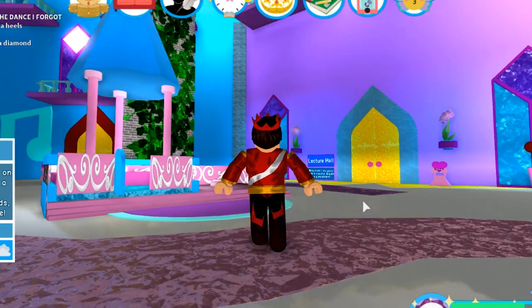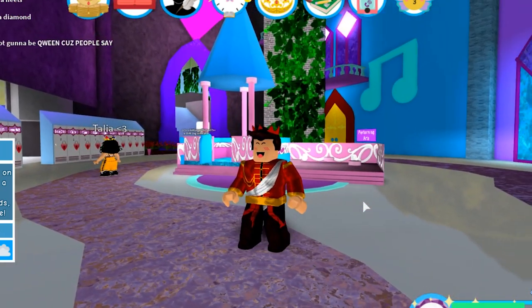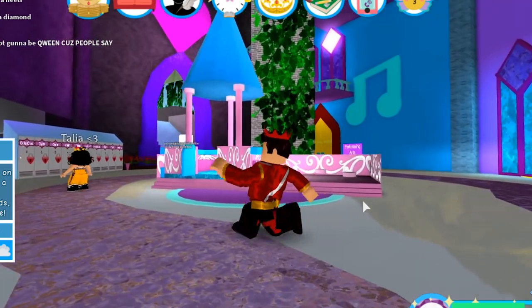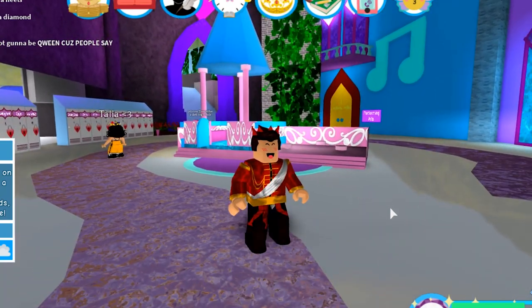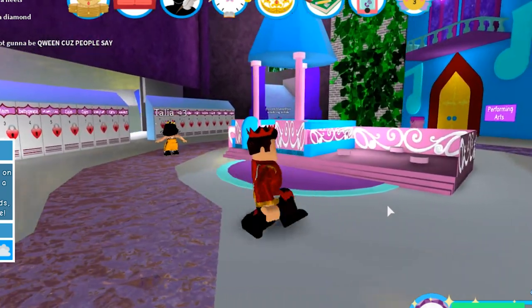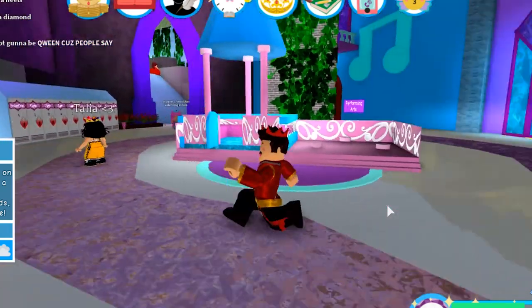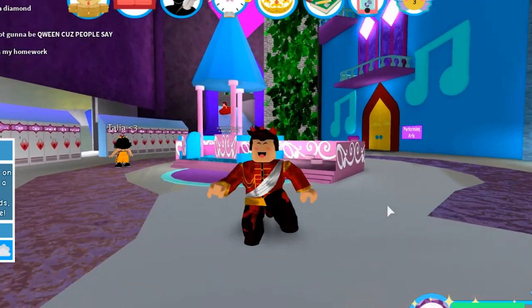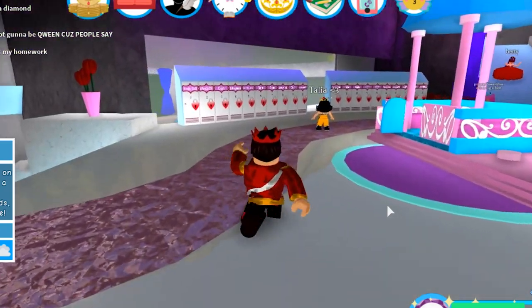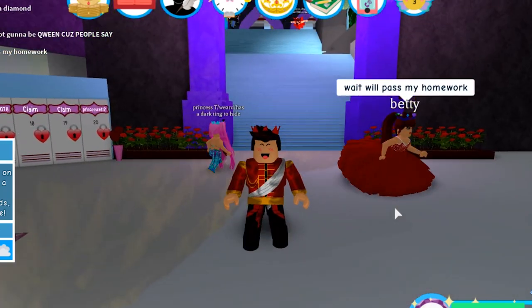Hey everyone, my name is Jeremy and welcome back to another video on Royal High School — a lot of people get that wrong, not 'Royal', it's 'Royal'. Today we're going to be trying out a little exploit revolving around the dorms where we can actually sneak into a locked dorm. Cybernova told Casio about this who showed me, so shout out to Cybernova who was told by a fan.